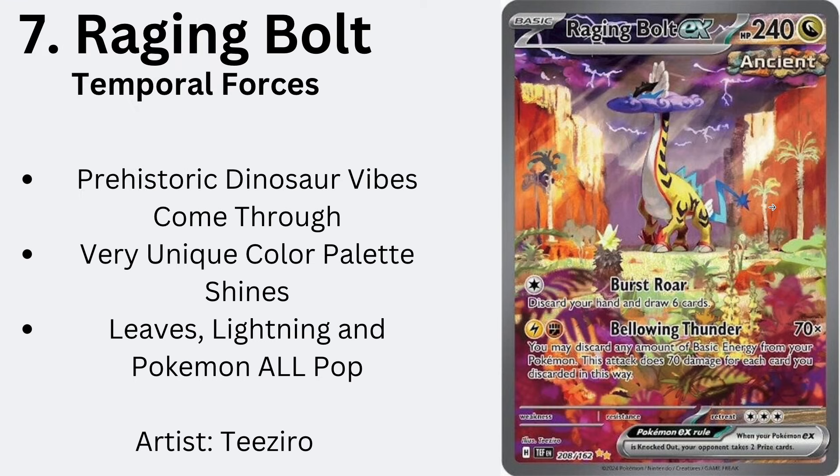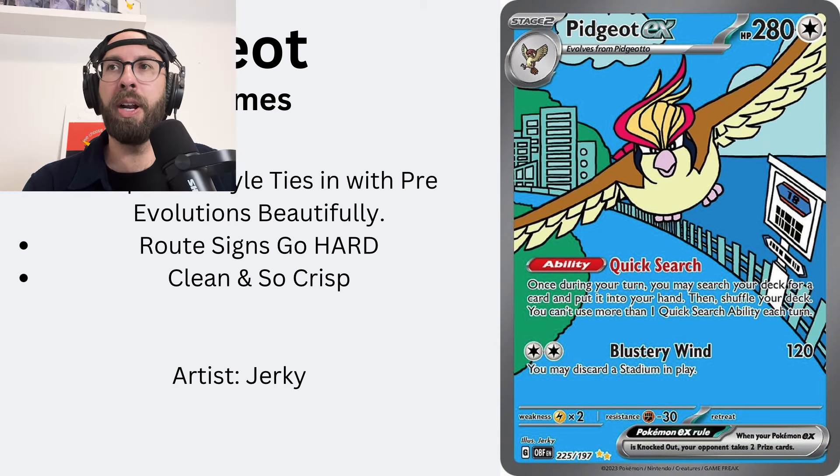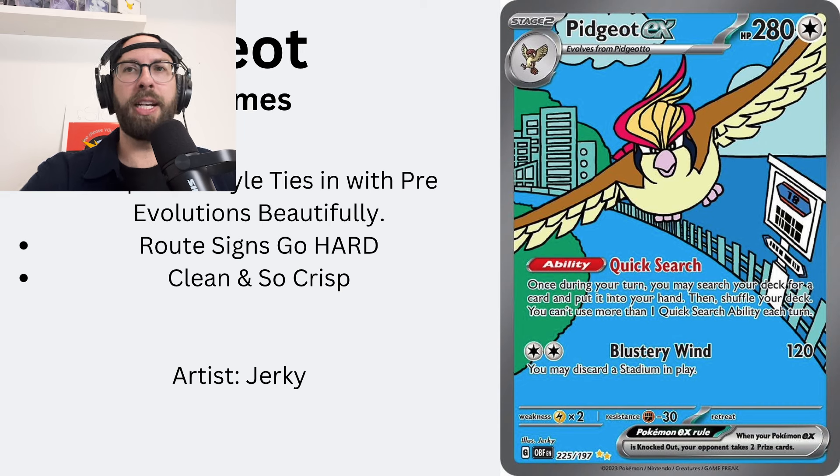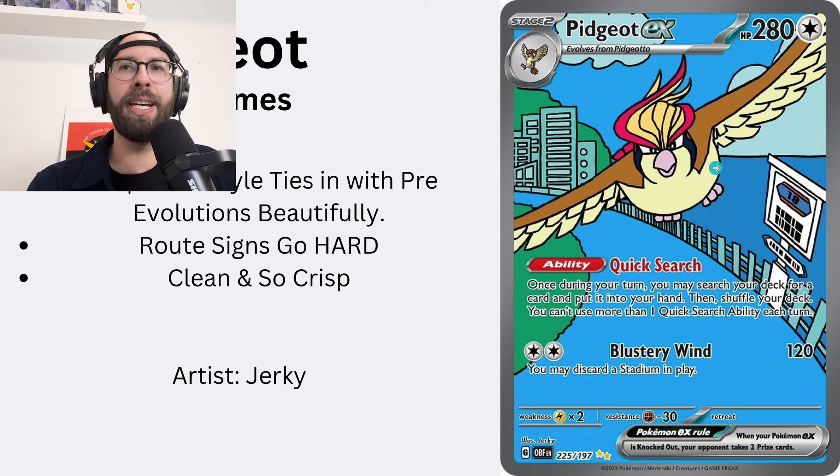Number six — I might regret not putting this at one. It's the Pidgeot from Obsidian Flames. Look at this thing — it's crisp. Very unique art style, connecting with Pidgeotto. The root signs go hard — very cool detail. Route 1 and Route 4, I believe, are where you can catch Pidgey and Pidgeotto for the first time, and those route signs appear in their cards as well. The tilted wing looks really nice. Pidgeot's a cool bird.